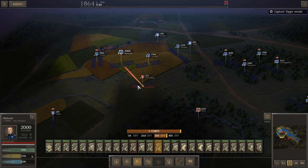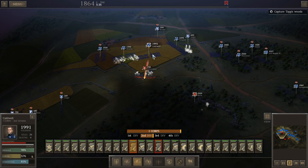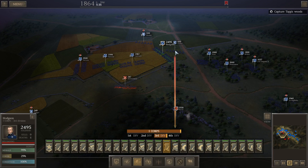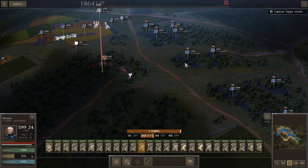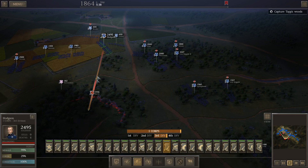This is part 52 of my Union Let's Play of the game Ultimate General Civil War. We're playing through the Grand Campaign, fighting as the Union Army. We are deep into this campaign. We're looking at the Overland Campaign, the famed Battle of the Wilderness, which is, interestingly enough, a minor battle in this game. We're attacking across some open fields to some very heavily dug-in Confederate positions, but we're hoping to overwhelm them and crush their flank.